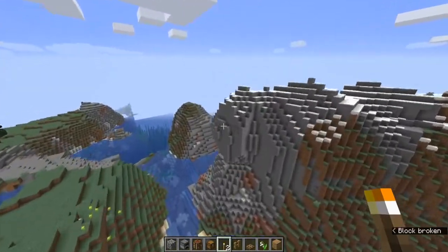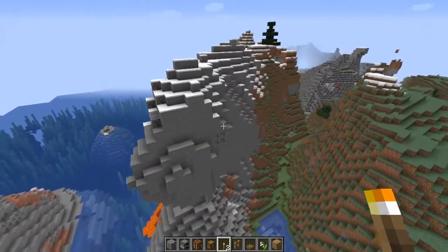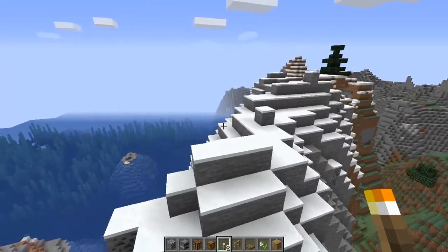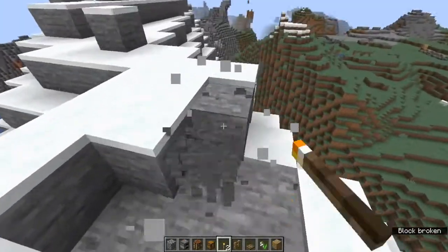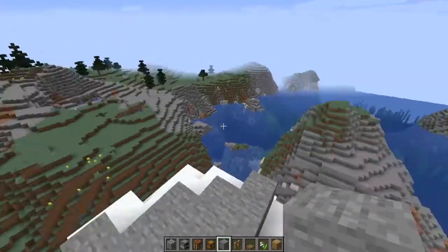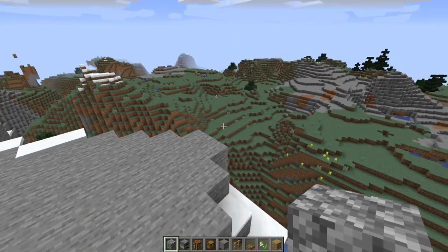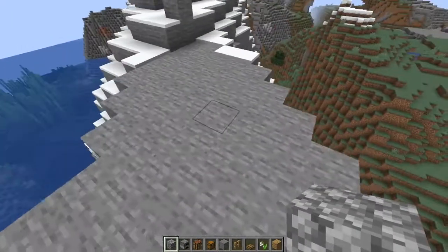Now we come to option two: building on top of something inaccessible to anyone else. Just find yourself an outcropping, find yourself something on top of a mountain — really just as long as it's a hard-to-get-to place. Very similarly to before, you break it up and make yourself a flat area. I used to do a lot of digging into the sides of mountains — that was my method of choice for survival, because I just wanted to make sure I was unassailable by digging a hole, walling it off, and lighting that up.